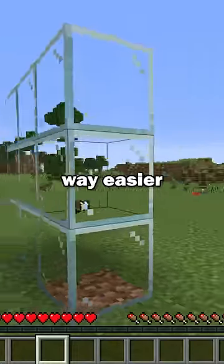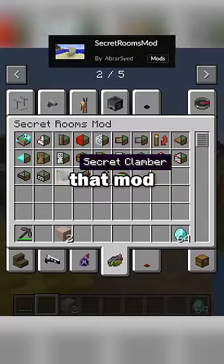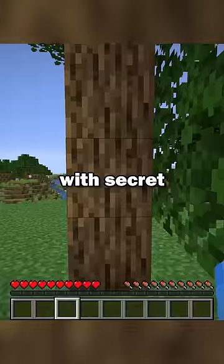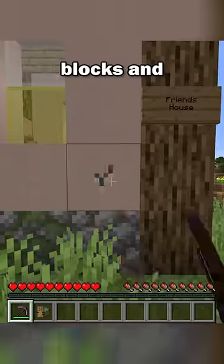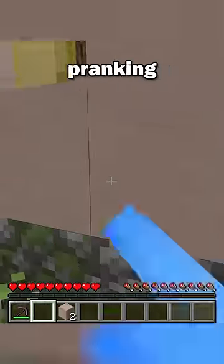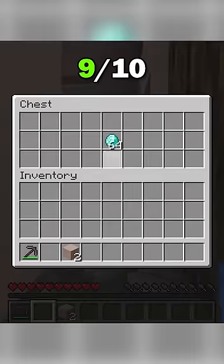Next up is a mod that makes it way easier to prank your friends — that mod being the Secret Rooms mod. With Secret Rooms, you get access to a range of new blocks, such as one-way glass, ghost blocks, and secret doors. You'll have a blast pranking your friends with this mod, so it gets a 9 out of 10.